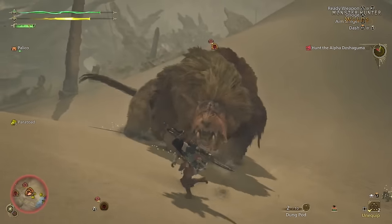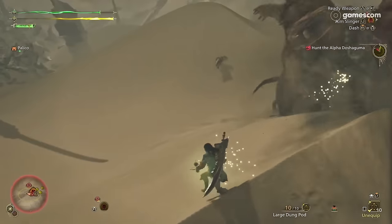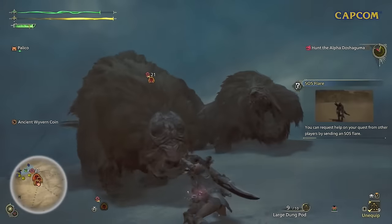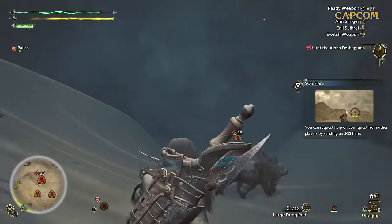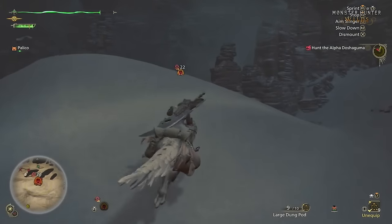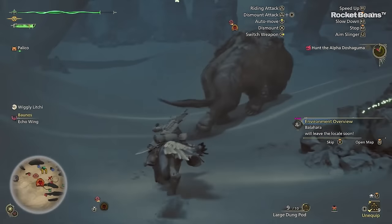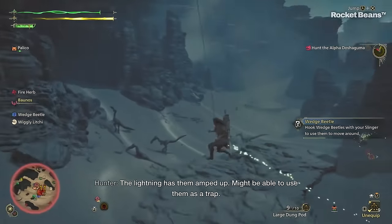Wedge beetles are back. Each swipe of your whetstone will restore some sharpness, so if you get knocked out of sharpening after only one or two swipes, you'll still get back some sharpness on your weapon. The Palico taunt ability returns, as do Palico shock traps. The developers alluded to flash bug cages potentially returning but those weren't shown. The development team mentioned Palicos are much smarter now — if they notice you haven't gotten in a hit on the monster in a while during combat, they can perform actions like a taunt to draw aggro away so you can more easily land an attack. You can bring two Palicos on a hunt.